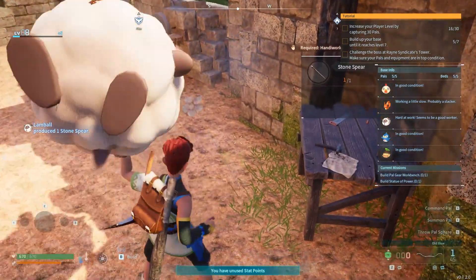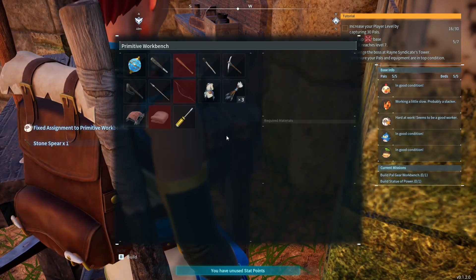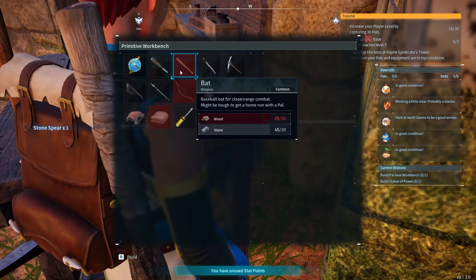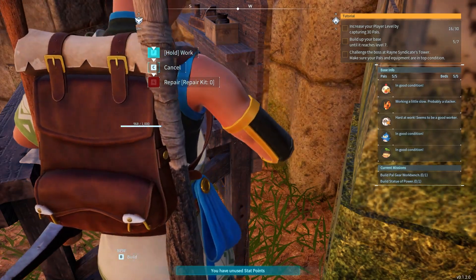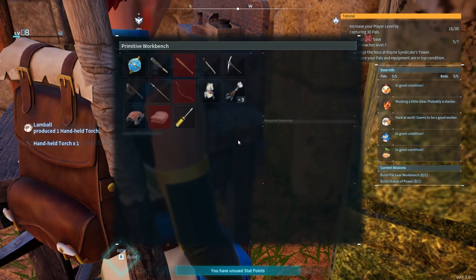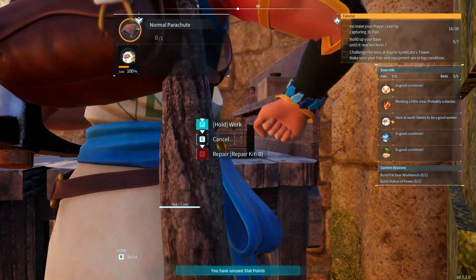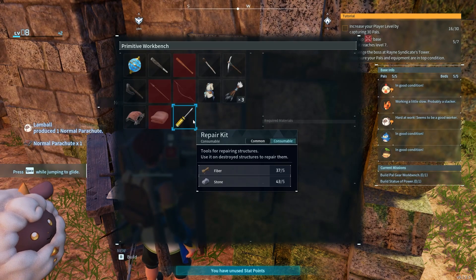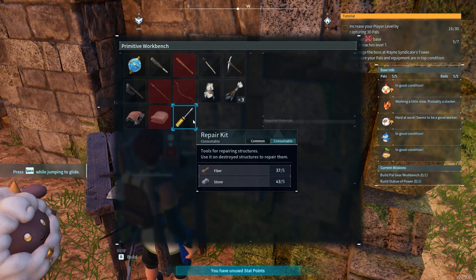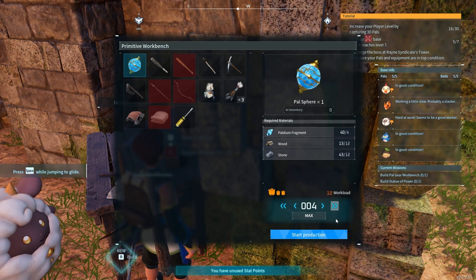I need more wood. I also need a recipe — a bat needs wood. A handheld torch — I need that obviously. The next thing I need is a parachute so let me make that too. It takes a long time to make. Press space while jumping to glide. A repair kit can repair structures.